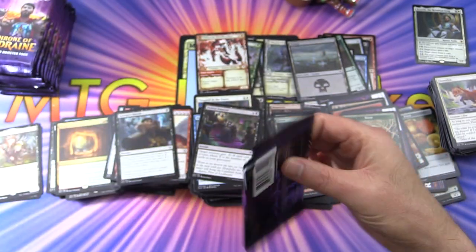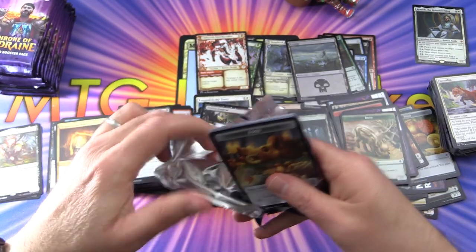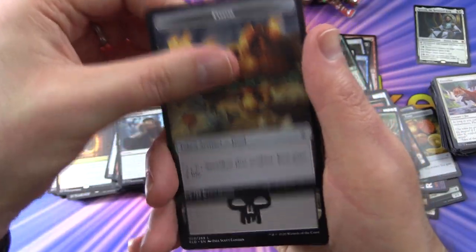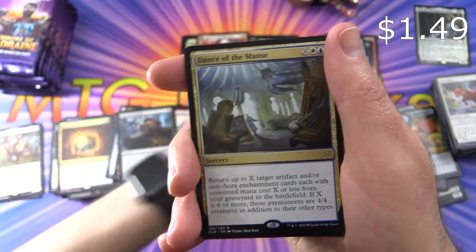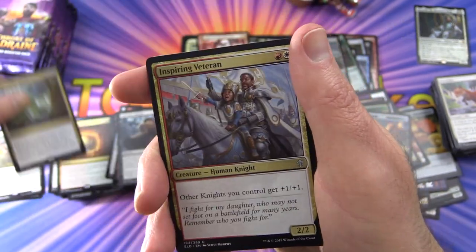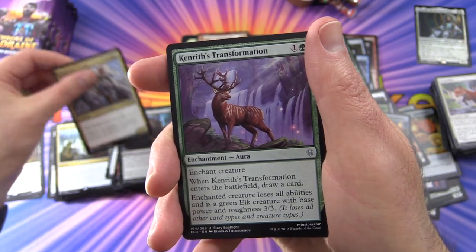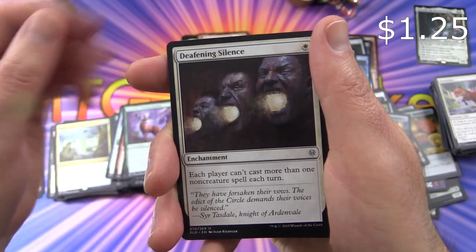Final third of the box here, and pack opening is becoming increasingly difficult as I struggle with these pull tabs. We have some food, a very nice looking swamp — that would be nice in foil — and the rare is Dance of the Manse, very punny. Inspiring Veteran, Kenrith's Transformation, and Deafening Silence.